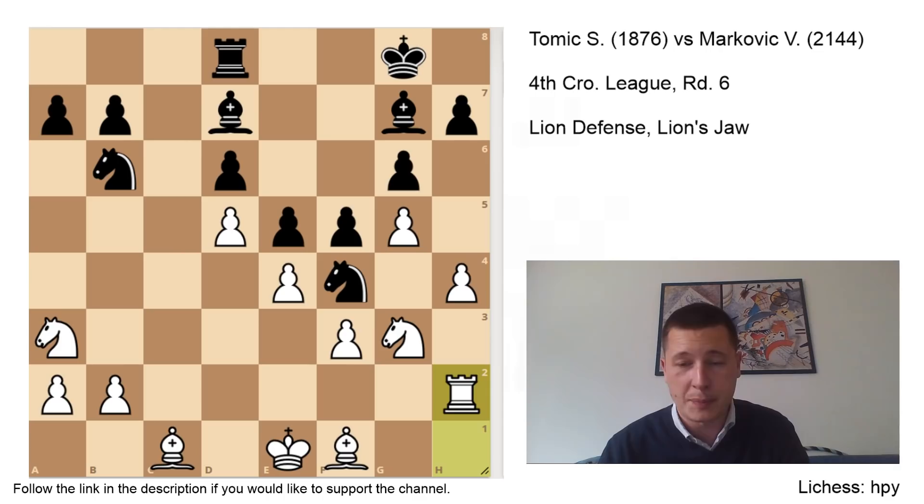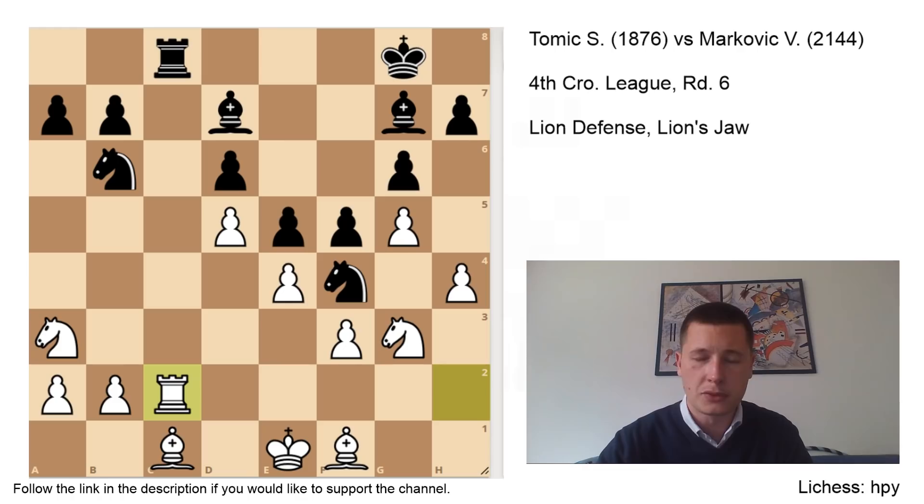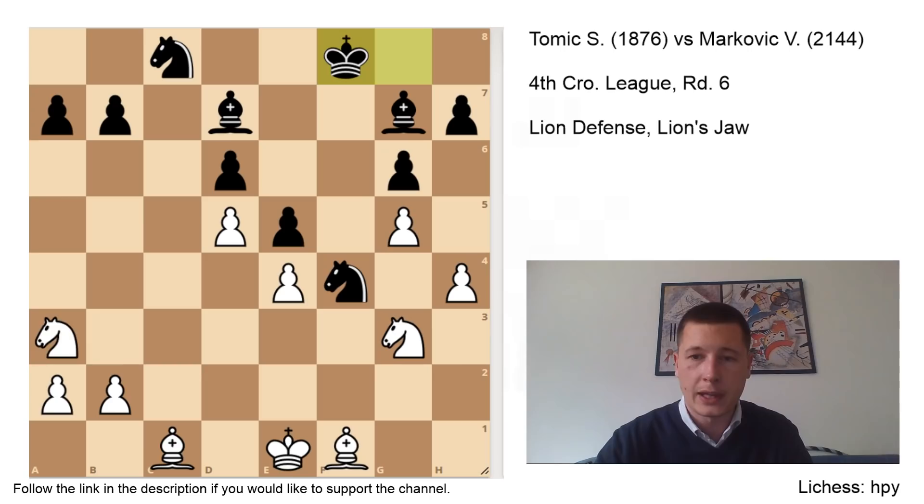The only problem was that I spent too much time to get this far — at one point before and after f5 I thought I was losing, so I was spending way too much time. Here I only had about 16 or 17 minutes left and he had over 40. He played Rc8, I played Rc2. He took fxe4, I took, on c8 check, Nxc8, fxe4. He played Kf8 and I played Nc2.